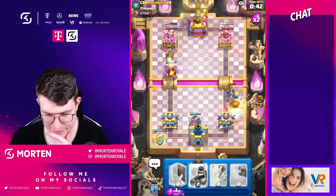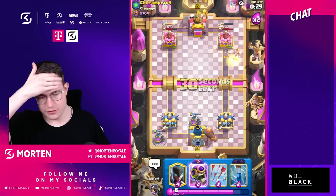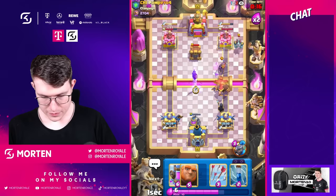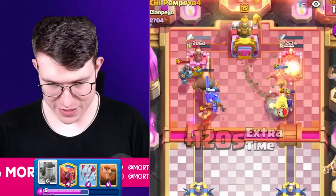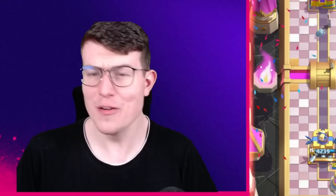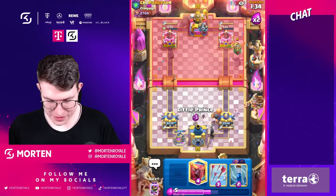Giant in the back again, slow roll, Night Witch, Little Prince opposite lane — time for a double lane push. Phoenix high, Bomber, Night Witch, Giant number two. He's going to have a ton of fun defending this. I get the ability out and go Bomber. This will be a really hard defense — and we're getting a ton of damage. That tower is really low. Now I go for another pump. If I were Pompeo I would probably rage quit right now.